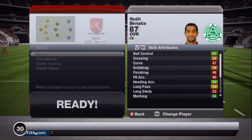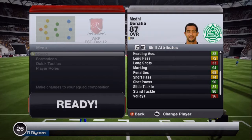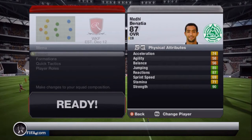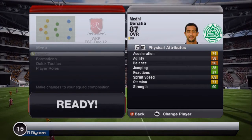So he's got 81 ball control, 88 heading, 94 marking, 90 shot power, 84 sliding tackle and 96 standing tackle, along with 96 interceptions, 90 aggression, 90 strength, 87 reactions, 85 jumping and 74 acceleration along with 69 sprint speed.